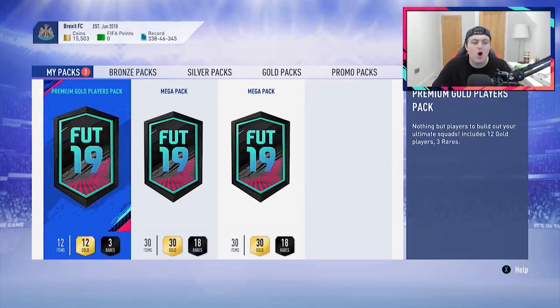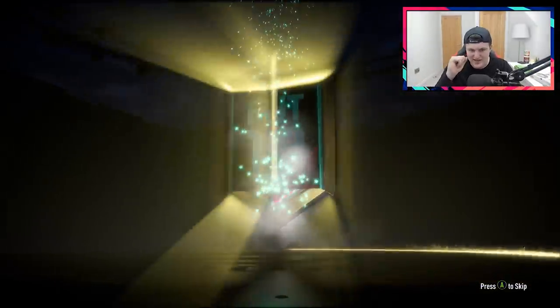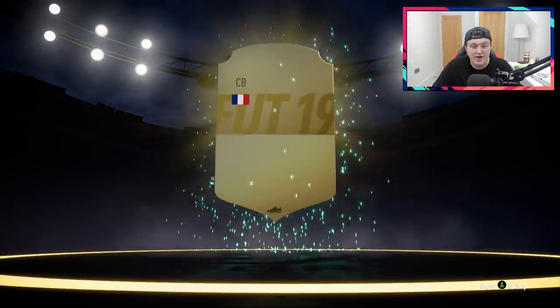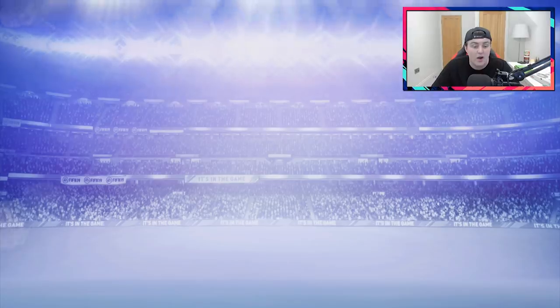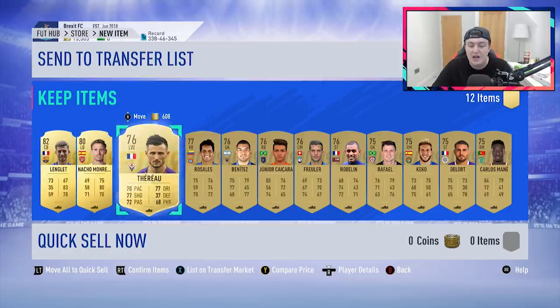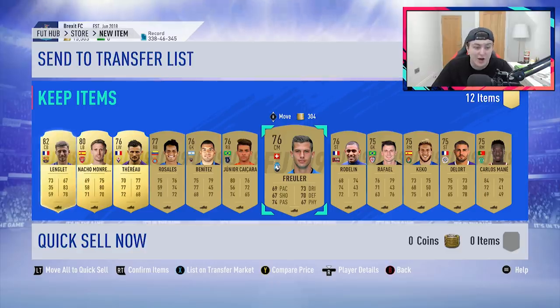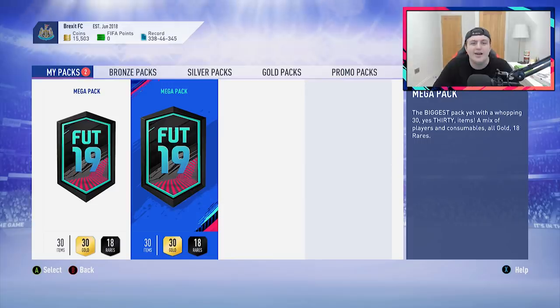We're gonna start off with the premium gold players pack first. No walkout in the first pack, and it's not going to be a board drop either. We do have two mega packs as well so you never know. That took forever to show up but we've got Lenglet in the first one. Remember, all rare players and some non-rare players are selling for quite a lot right now because of all the SBCs out. You can get 1,000-plus coins for every single rare player, and non-rares are going for around 500 to 700 coins.